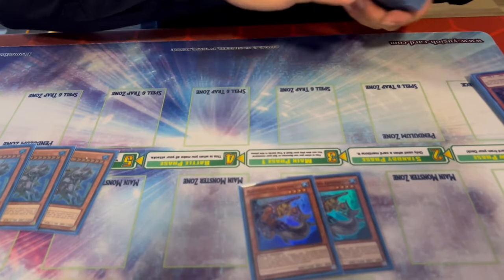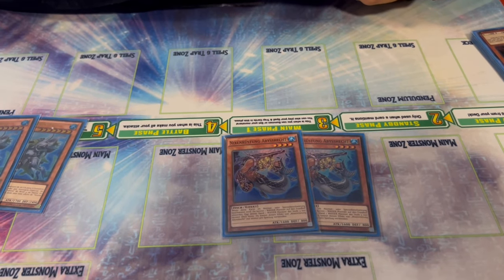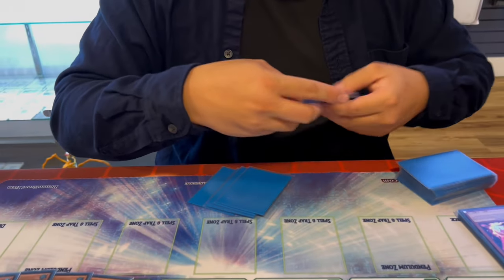Two Pike. Pike used to be a cool tempo engine but now it's an efficient starter — it searches for any level three Water monster, which doesn't have to be an Atlantean or a Mermail. That means it can search the Diva line for hand trap insulation, but in most cases it'll search the two new Water monsters from Rage of the Abyss: Abyss Shrine or Shadow Bodyguards — both of which start plays. Pike alone is its own one-card combo, though I won't go into that today.